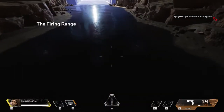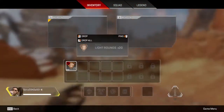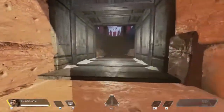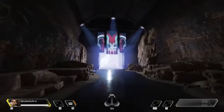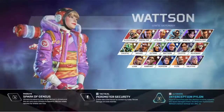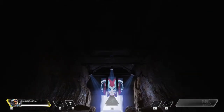So throw your weapons out, then go over to the left one. You're gonna go up into the rafters, so you're gonna need a character like Pathfinder. Vertical movement is basically what we're looking for — Horizon, anyone like that. I find Pathfinder easy though.